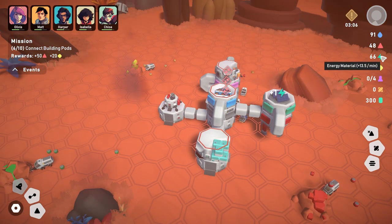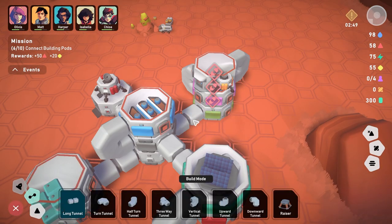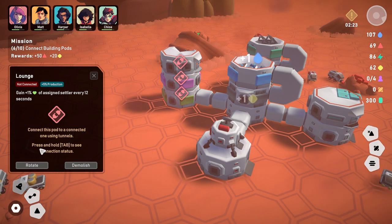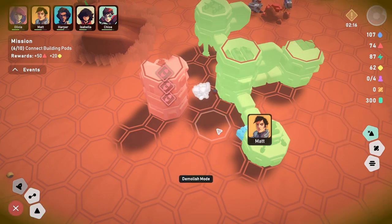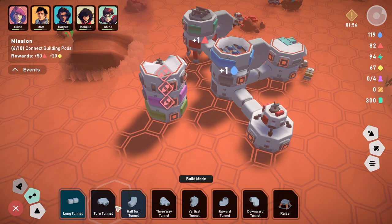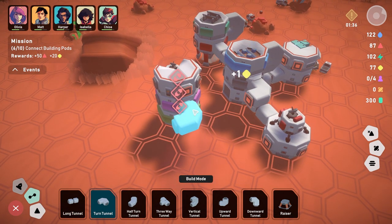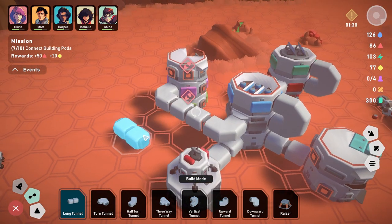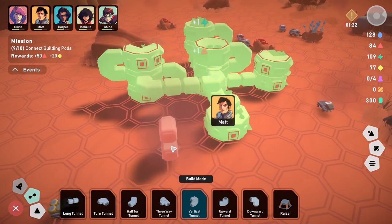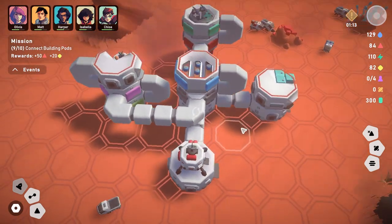We're low on conductive material and energy. Something's not fully connected — the tutorial says connect this pod to a connected one using tunnels. Press Tab to see connection status. After troubleshooting, adding more tunnel connections fixes it. I can see how inputs and outputs can get complicated, but it makes sense now.